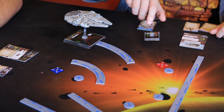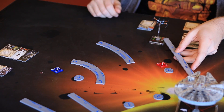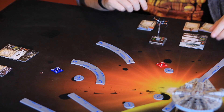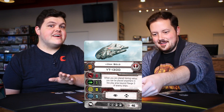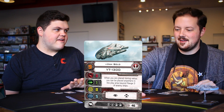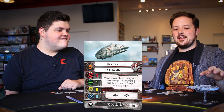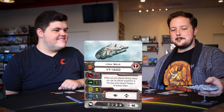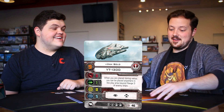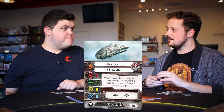The ability is insane. You set up here, your opponent sets up over there, and Han just decides to start somewhere else entirely beyond range three. The weirdest part is you're paying all these points for pilot skill 9 Han, the game starts, and then his ability is done. I have no idea how to quantify the value of this ability — I fully expect to be dominated by a Han player who does something I don't understand.